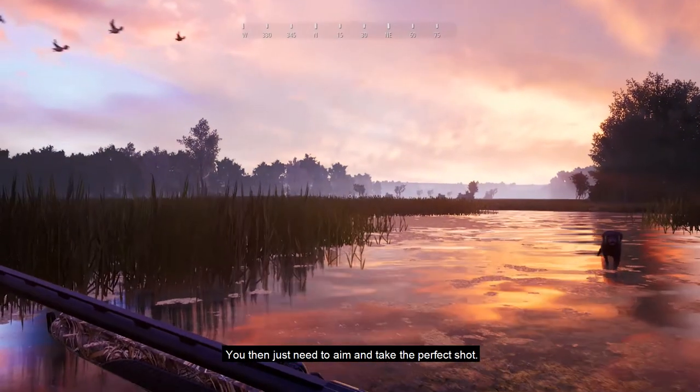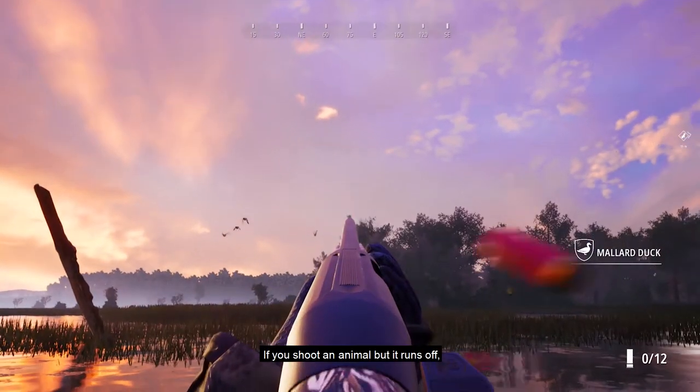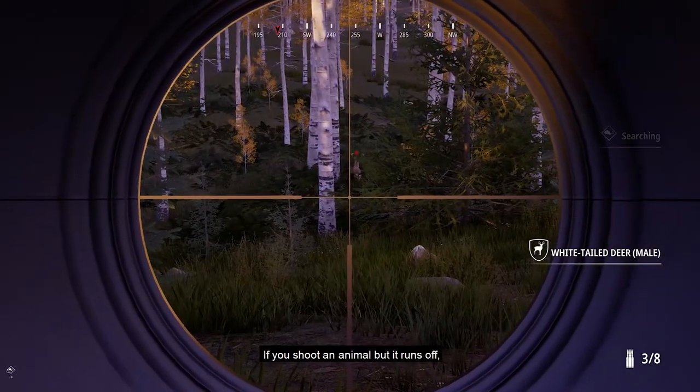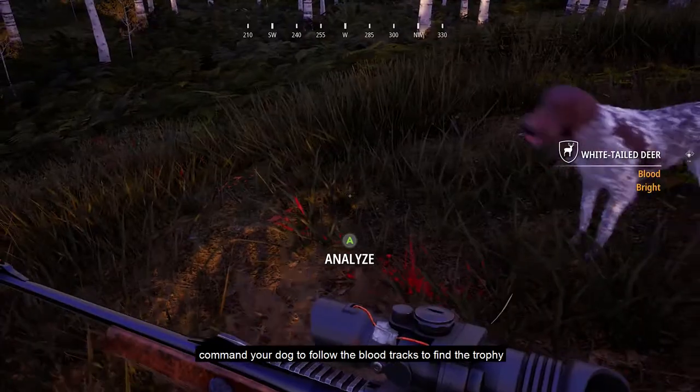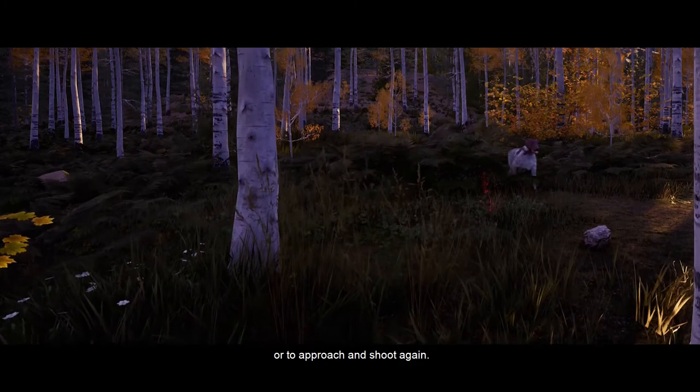You then just need to aim and take the perfect shot. If you shoot an animal but it runs off, command your dog to follow the blood tracks to find the trophy, or to approach and shoot again.